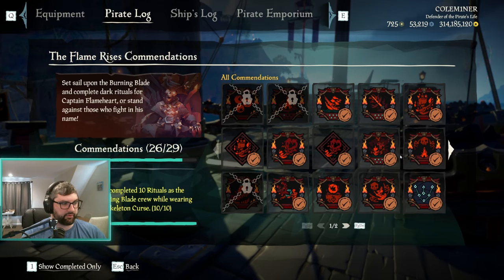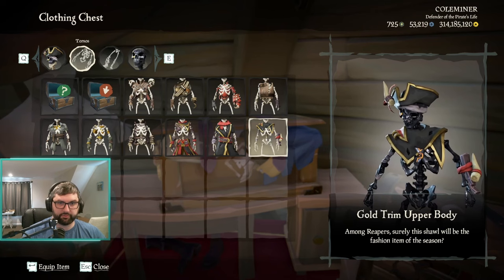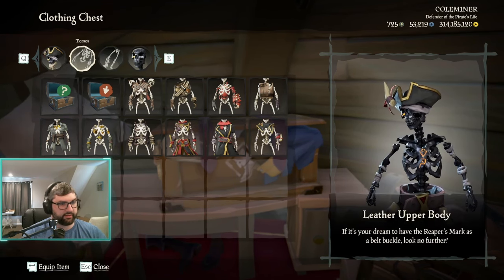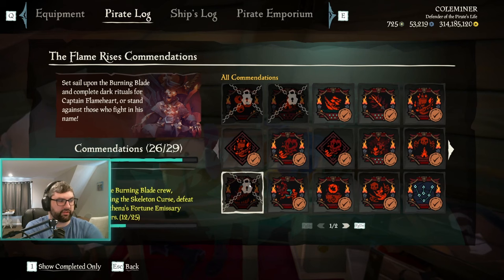Bare Bones requires fleeting the ritual 10 times while on the burning blade wearing your skeleton curse. The gold trim upper body is level 255 in Servants of the Flame through hourglass, and the leather upper body is level 300. This combination is a tough one.